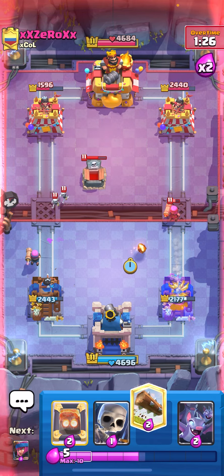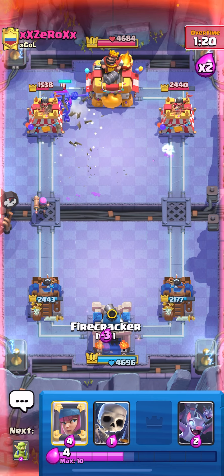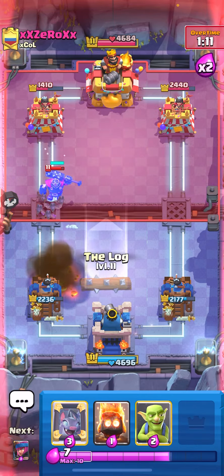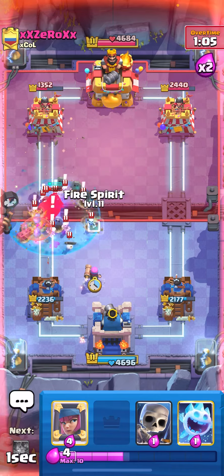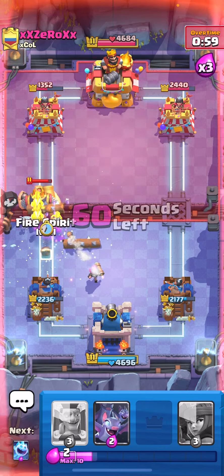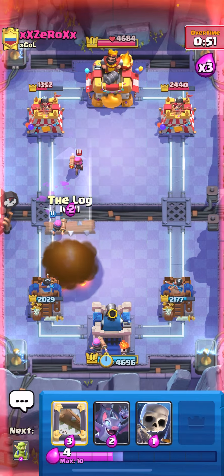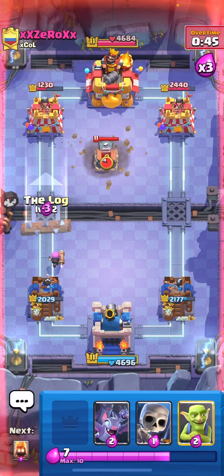I missed the Firecracker — that actually could have lost me the game. The Firecracker is still alive! Don't BM him yet. Bats, Ice Spirit, Log, Goblin surround. I need another Firecracker — hopefully he Fireballs so I can get to another one. Skellies, Log, Goblins, Ice Spirit — let's go! 50 seconds! He Fireballs — perfect. I'm gonna Log and mirror my Log on whatever he plays. Skellies and Bats up high.